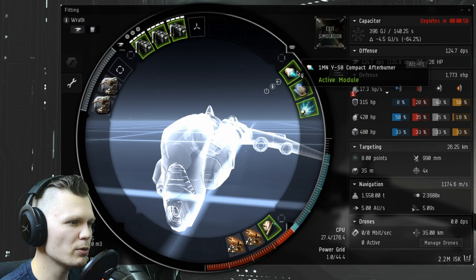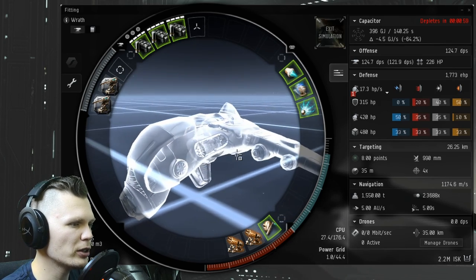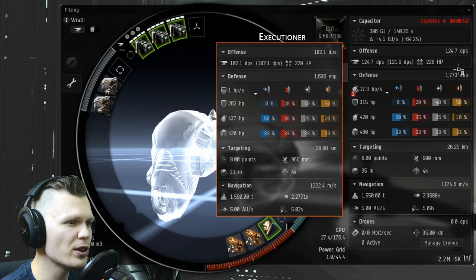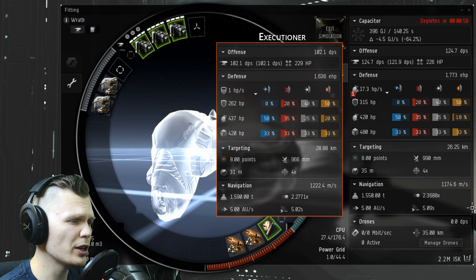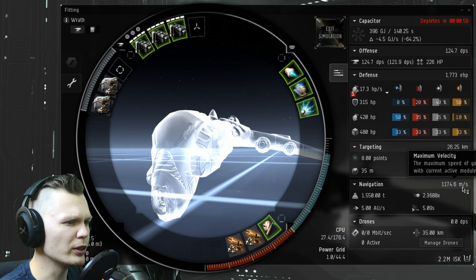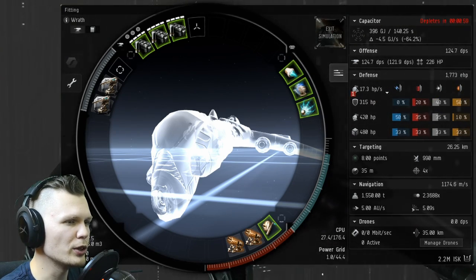The other important equipment on this ship is the Afterburner — that will help you get to your battleship faster and start orbiting at very high speed so that the battleship will not be able to target you. Even though the ship is more expensive than the Executioner, you actually win out in DPS and your defense is a little bit higher. The EHP is higher than the Executioner. The speed is sacrificed a little bit, but the Atron is a very fast ship to begin with — a bit faster than the Executioner on a stock hull. We're only about 100 meters per second slower than my Executioner fit.